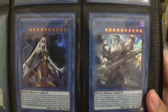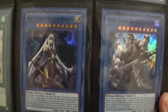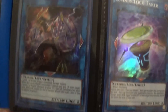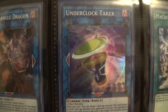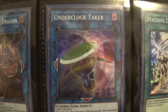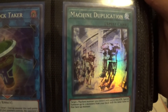The Demise deck was getting support at the time, so they reprinted these in supers, which I think are the best-looking supers in this OTS set — really nice looking. Then we got the Trial Dragon; I don't know if it was seeing play or not, but it got a reprint. Underclock Taker was getting some play early on when links were brand new, but when more powerful links came out it didn't see as much play. A really good reprint was Machine Duplication, used in a lot of Cyber Dragon decks.